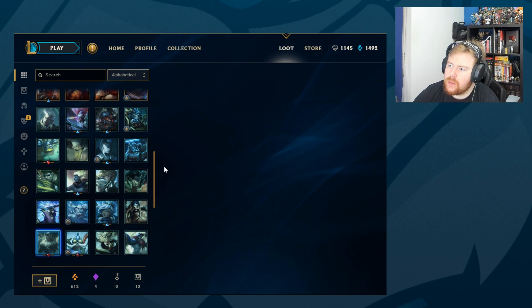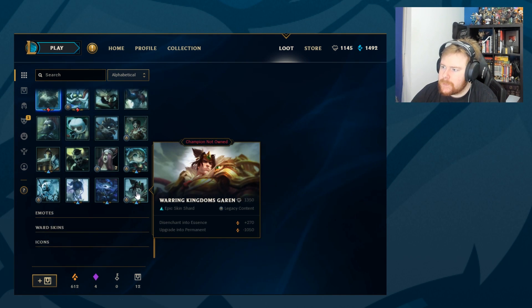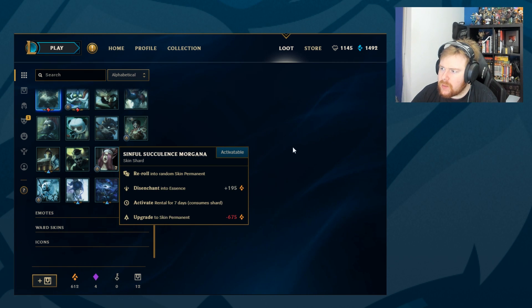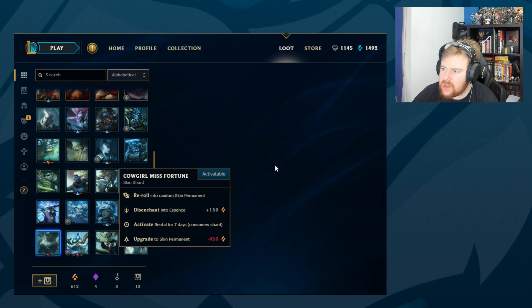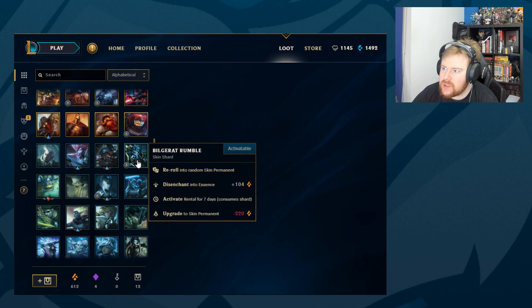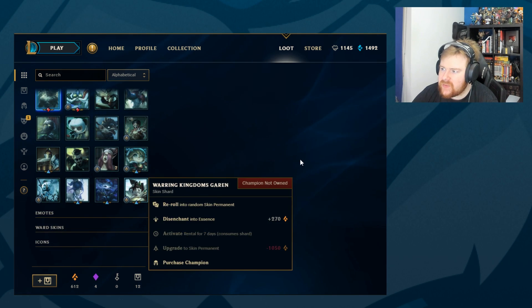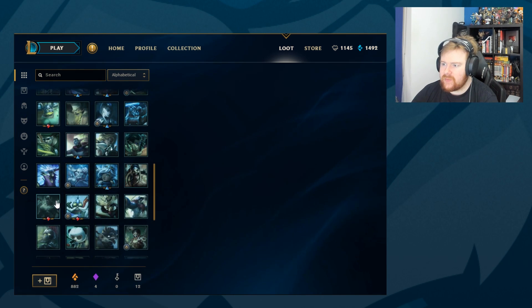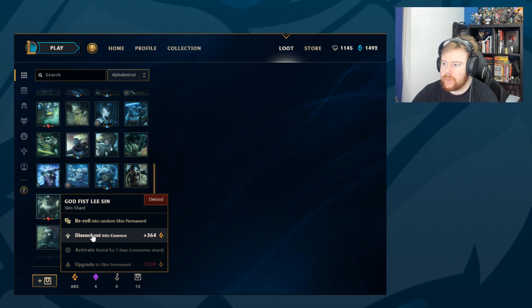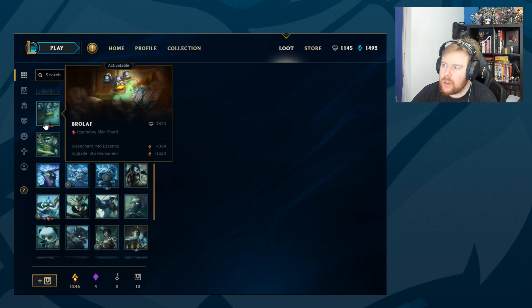Okay, right. So let's go for — I've got to think here. What is high in value that I can reroll? 270 is the highest value reroll we have available. So I guess we'll use the 270s — oh, and that. We already have Godfist, so I guess we'll disenchant that too.